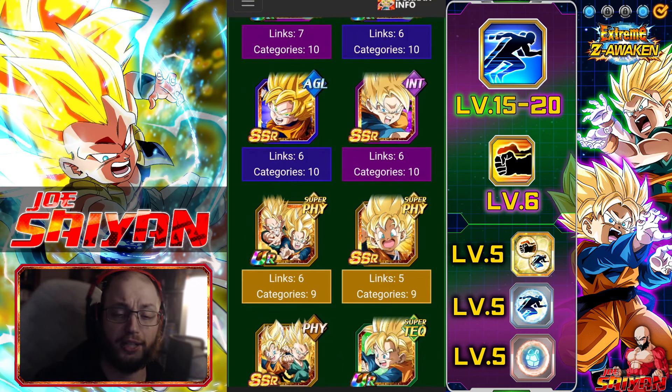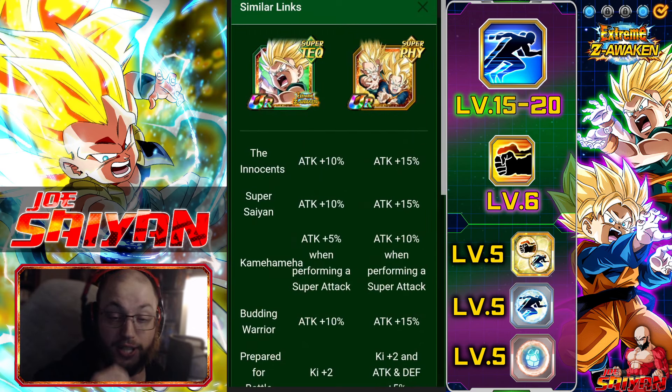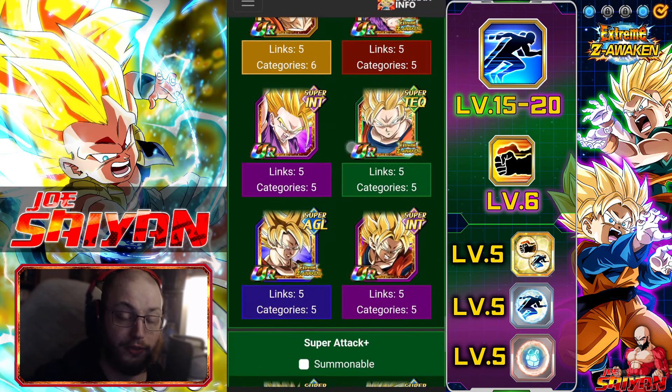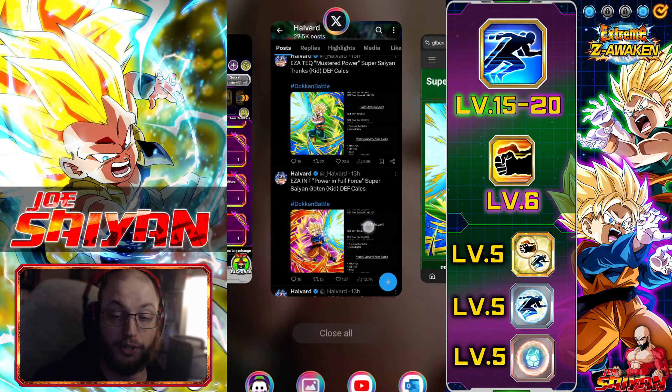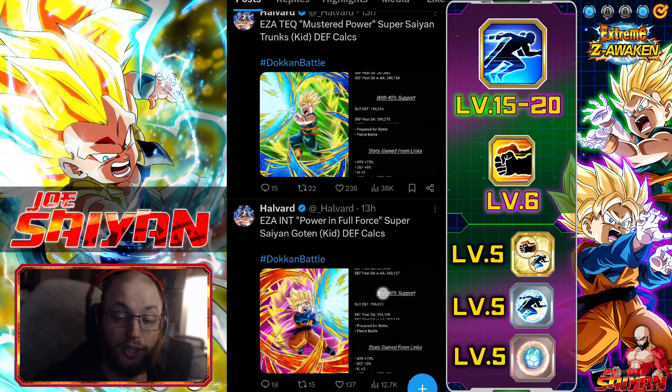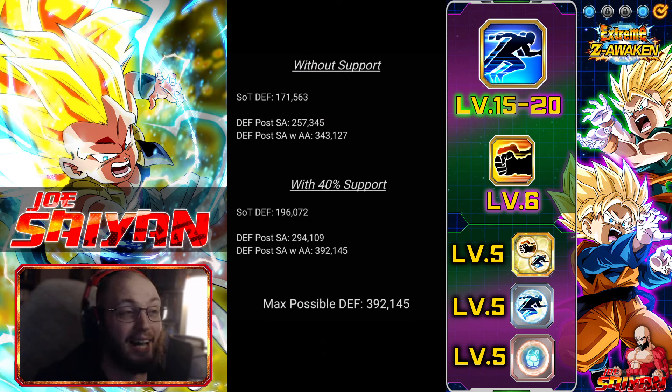These units are really going to shine when we get the EZAs for the Physical and STR Goten and Trunks units. Once those EZAs happen, we'll really see them showing up on Super Saiyans or Movie Heroes, and they could be really dominant because of that 80% damage reduction. Looking at their stats, the maximum defense they can have with support is going to be like 400k — unfortunately that's not very high, and their start-of-turn defense is pretty low, less than 200k. That makes it very hard to put them into slot one. You should probably go ahead and give them defense equips as well as dodge equips if you have the ability to.